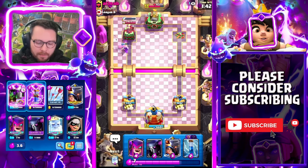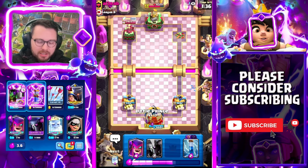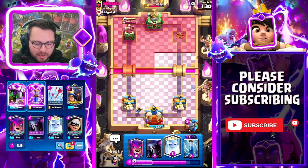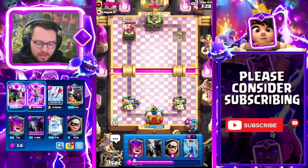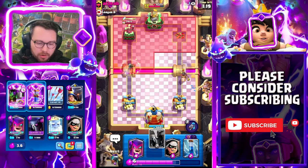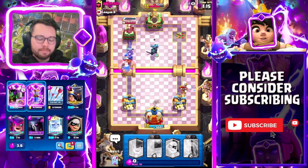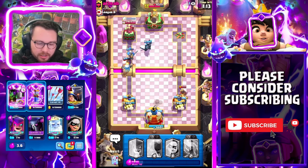If you can combine an Evo Battle Ram with a Pekka push, it's basically unstoppable - there's nothing they can do. There have been a few times where I've lost when my opponent gets to the Evo Battle Ram before me. My opponent's also using the Dagger Duchess, which is also a pretty good tower troop, but comparatively it's not as broken as the Evolved Battle Ram.